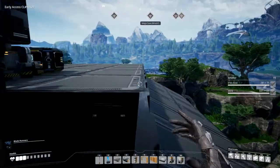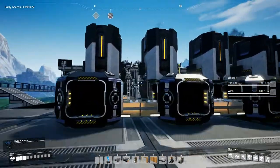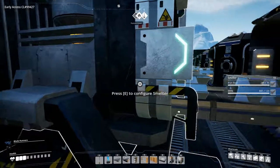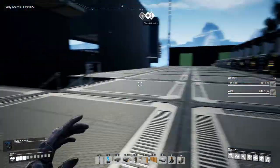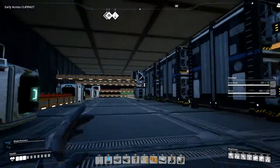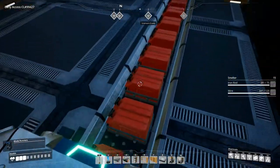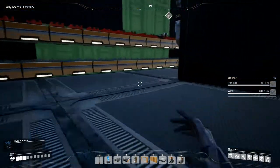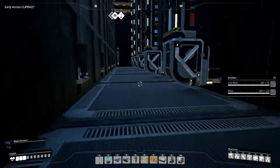Here we have iron ingots being smelted and I've set up another full line of iron ingot smelting, so we're producing 900 iron ingots per minute now, which is really nice. We're not actually using that many yet but we will need more than this. It all comes down here going into these containers — one going into one truck station and one going into another, and we have fuel going into the truck stations as well. I've set up the fuel for all four truck stations already.